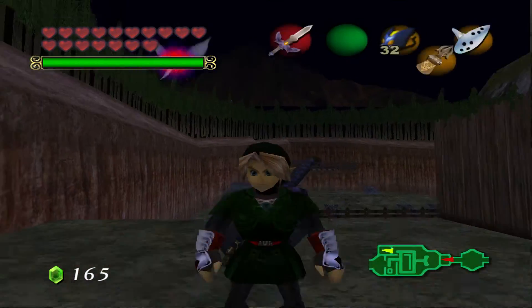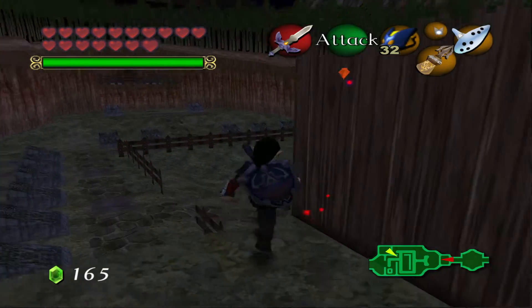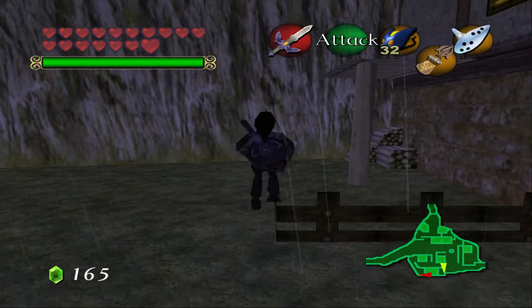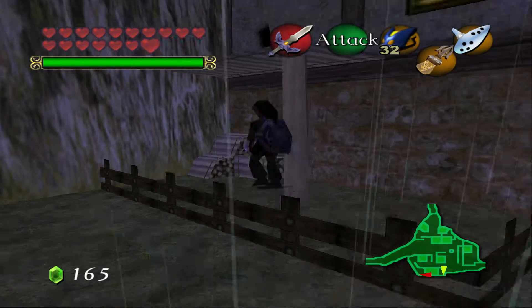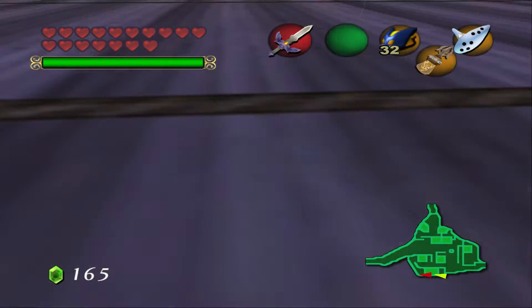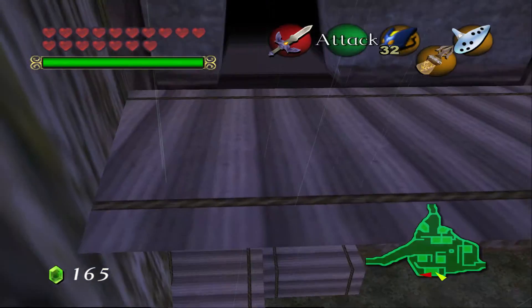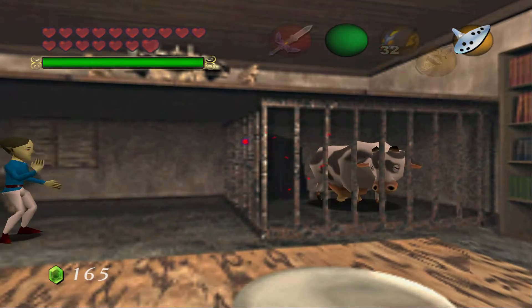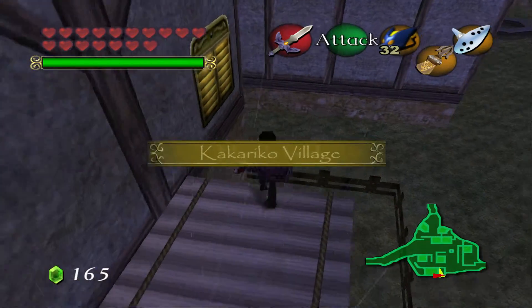We got one more heart - that is nice. There are only four more heart pieces left. I know where one is but I don't know how to get there since they removed the owl. But we can use the glitch over here. You simply jump and the game glitches and puts you inside - I don't know why this happens.